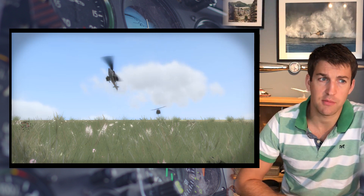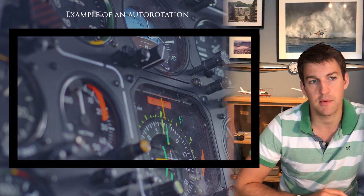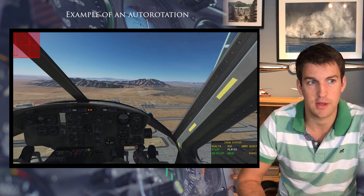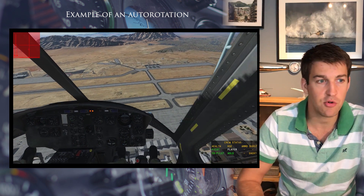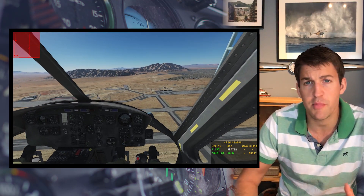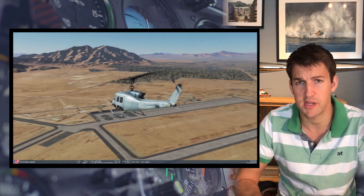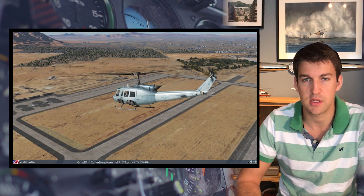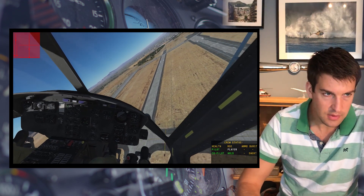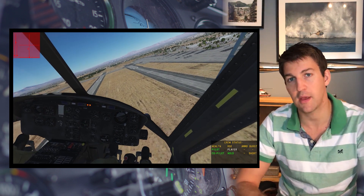The team did a fantastic job of bringing this iconic helicopter to life in the simulator, and it really does have one of the most realistic — or hardest, you could say — flight dynamics on this list. They've managed to model auto-rotations, engine start, vortex ring state, loss of tail rotor effectiveness, over-pitching, translational lift, blade flapping, as well as helicopter sling load operations and quite a good damage model as well. You can look at specific failures caused by either combat or mechanical issues. It's available on the Eagle Dynamics website for purchase — I'll put a link in the comment section below.